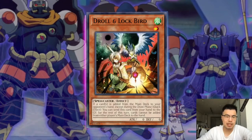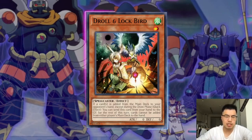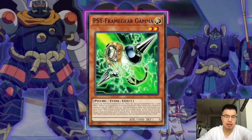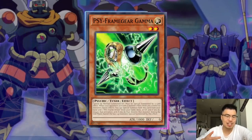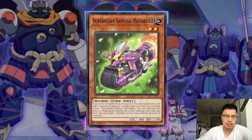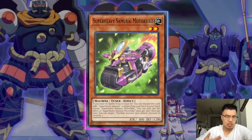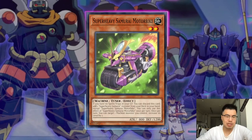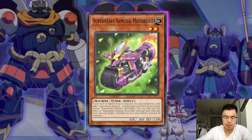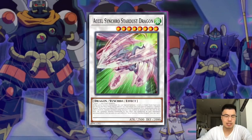Starting off first and foremost, the hand trap Droll & Lock Bird. We already know that this card is very powerful. You can obviously drop it on the first search that they have, but generally I don't recommend doing this because of the existence of Side Frame Gear Gamma, which a lot of decks including Samurai are playing. So if you're gonna Droll Lock Bird something like a Super Heavy Samurai Motorbike activation when they search something and they don't have any monsters on board, chances are you could get punished with a Side Frame Gear Gamma, which negates your Droll & Lock Bird and also puts two bodies on them to make an easy synchro. So they could go into something like Stardust Accelerator very easily. It's so generic.